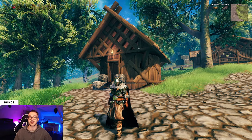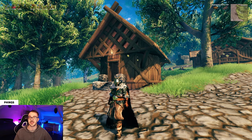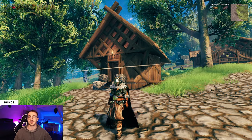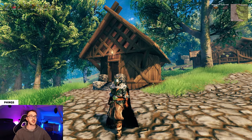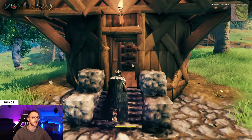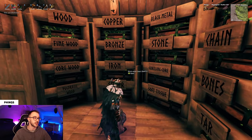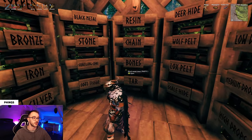In my opinion, this design — or variations of this design — is still the best way to store things in this game. Obviously preference is everything, but I think it's a really efficient way to store things. This is what the build looks like from the outside, and if we go inside, it's where the magic really happens. We have 28 black metal chests in a pretty small area, all accessible from the middle square.